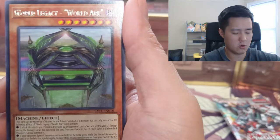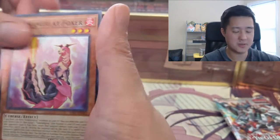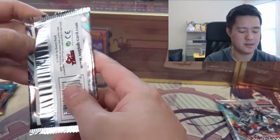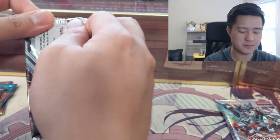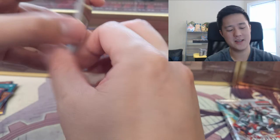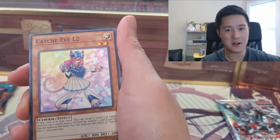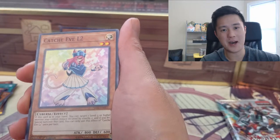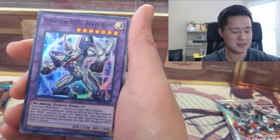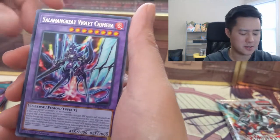We got an ultra rare — Sharonui Supremacy — and then World Legacy Wizard World Arc. The shine makes it honestly hard to read some of the cards, but it might just be my lighting. Awesome opening, awesome box — that one card paid for the box plus about 150 percent of the cost of the box recouped in that single card. We got Brave Neos again; we're getting a lot of duplicates.